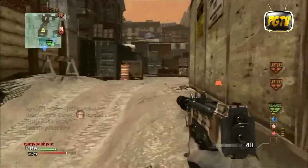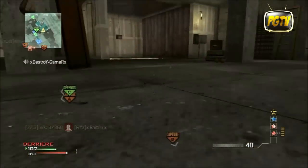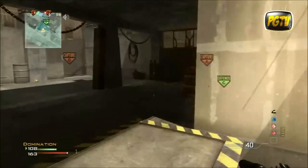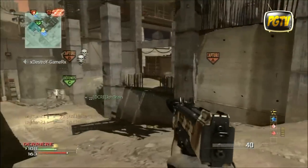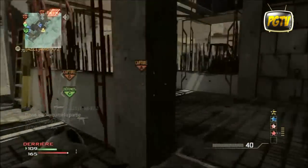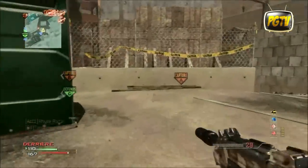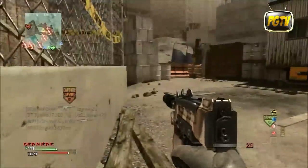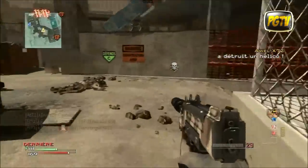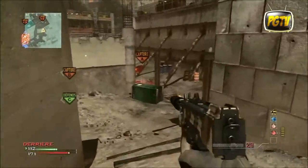On voit un radar portatif, ça veut dire qu'il y a du monde. Il y avait un petit sniper derrière sa petite barrière, c'est un campeur, il va rester là. Ça ne sert à rien d'essayer de continuer dans cette voie, on va voir comment ça se passe sur A. Là on est à 110 contre 169, on perd et on perd deux positions. Donc ça va aller très très vite et il va falloir que je me dépêche.